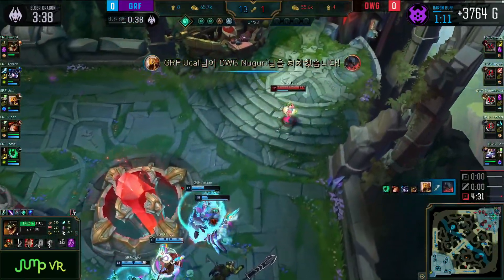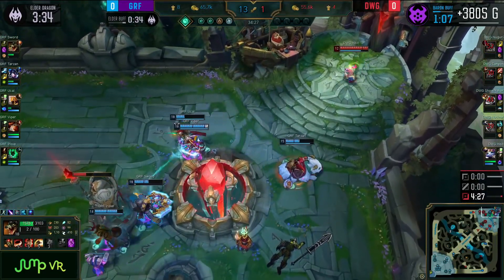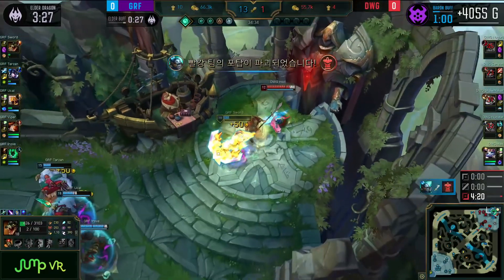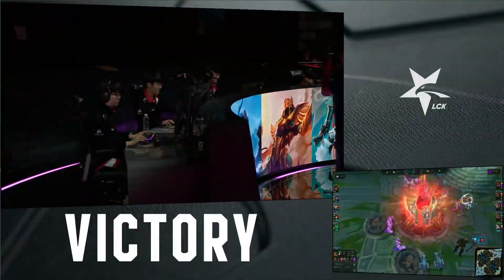As Hoyt says, nah, sorry Nogari — I am getting off this wild ride. Take me back to the beginning of this game. Griffin will be able to take down this Nexus. Sword goes golden on the fountain, almost gets Tarzan killed, and eventually — oh no! Saved from defeat there.